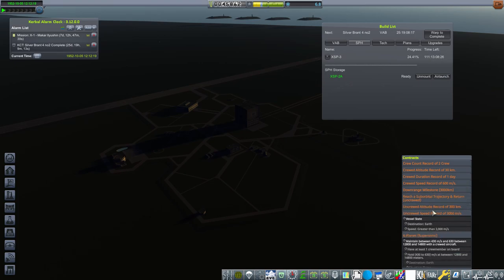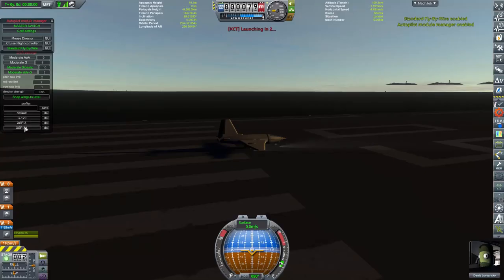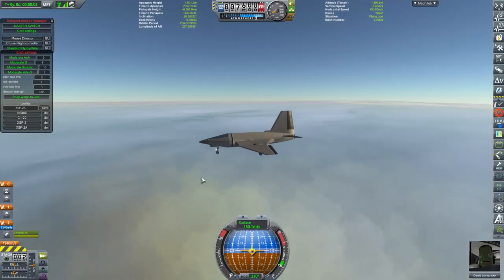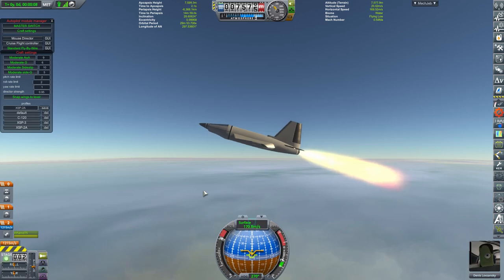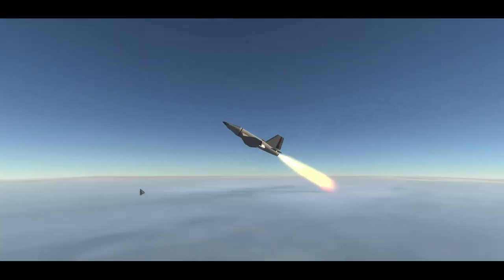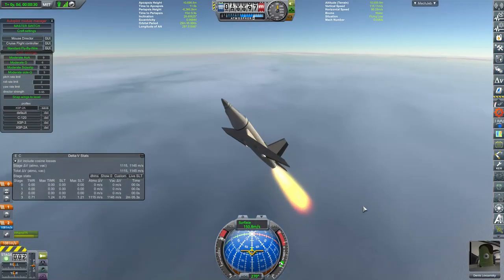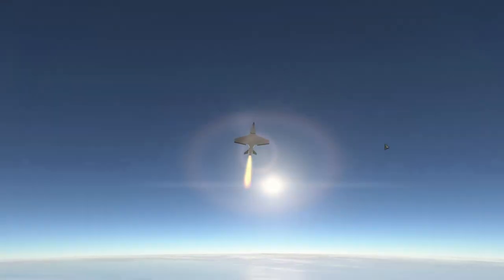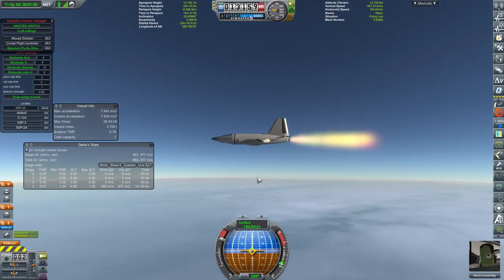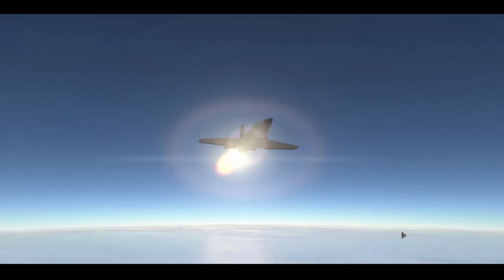The next objective we're trying to hit requires holding a speed above 430 and below 630 meters per second for 30 seconds, between 13 and 15 kilometers altitude. The altitude we know we can hit, and the speed of 430 we know we can hit. When I was in the space plane hangar, I deliberately omitted swapping out the XR-11 engine because this flight was intended to be really more of an exploration flight — to see how close we are to completing this contract with the Dash-2A.